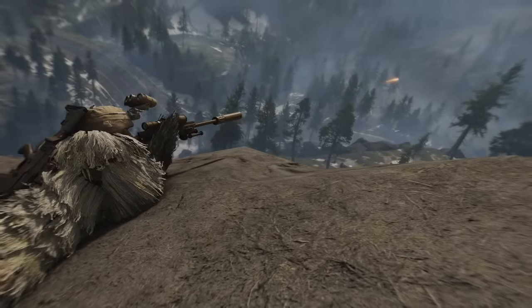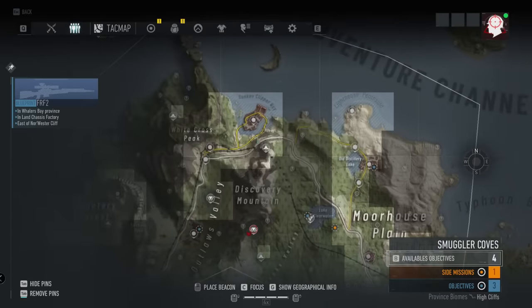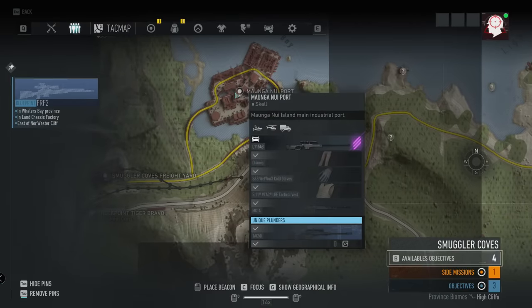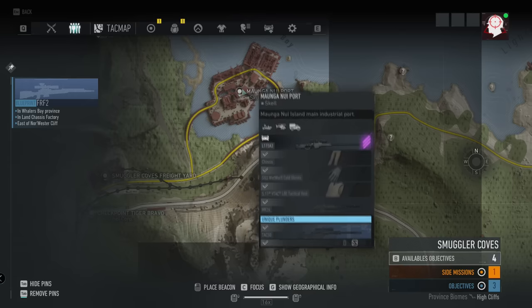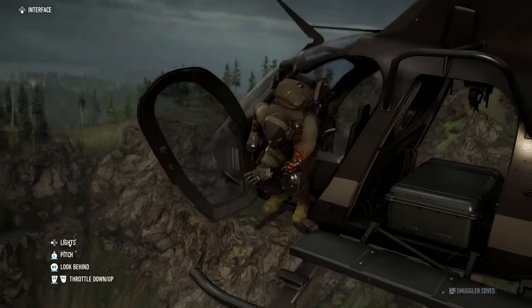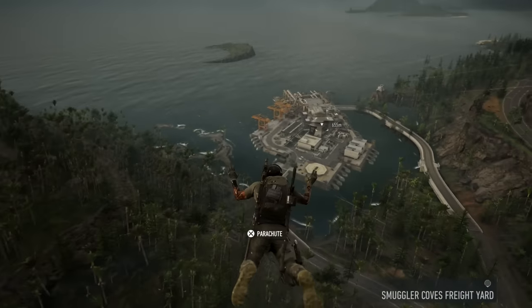We're going to dive into the first weapon — one of my favorite sniper rifles in the game and the one I recommend you guys picking up. It's pretty easy to do. You can get this one at Smuggler's Cove. There is a port just north of it. If you don't have this one unlocked, just fly towards it and you will see the TAC 50 pop up on screen.